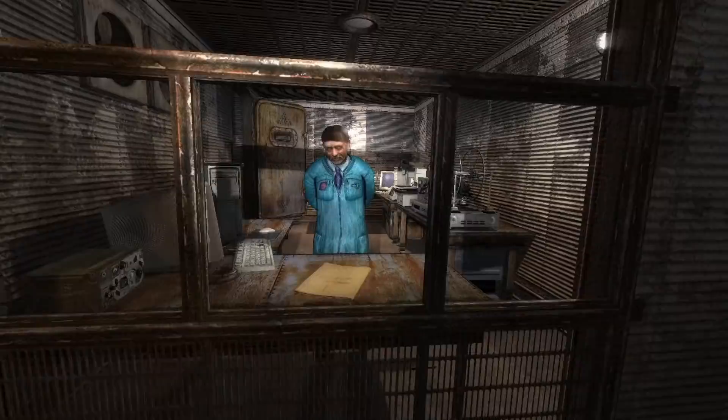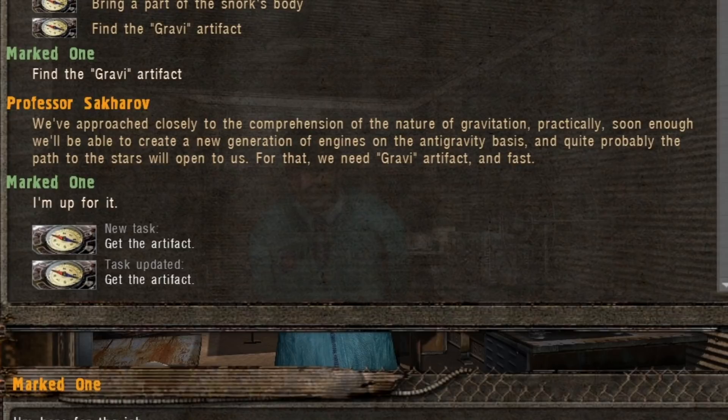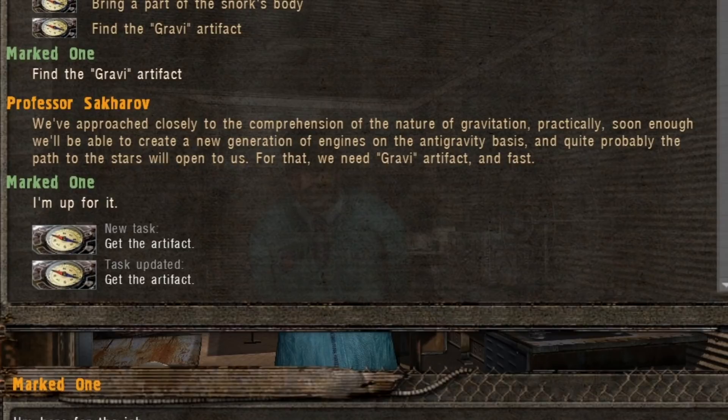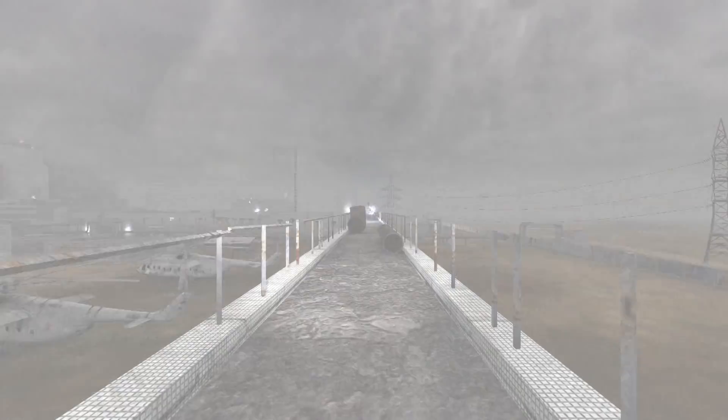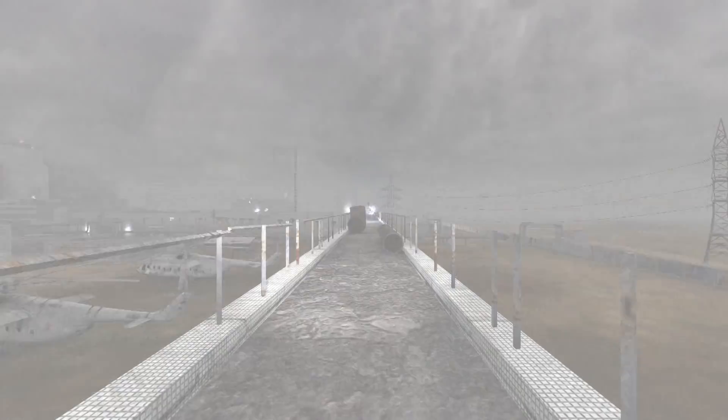According to Professor Sakharov, anti-gravitational objects such as the Gravi will help make great progress in the understanding of anti-gravitation, allowing the development of anti-grav engines and possibly the conquest of space. Furthermore, the mysteries of time and space could also be within reach by studying artifacts born in the Vortex anomaly, like the Jellyfish. Some theories claim that the Vortex squeezes time itself, and the professor is determined to show what he's capable of discovering — little does he know that teleportation already exists.